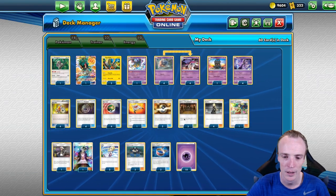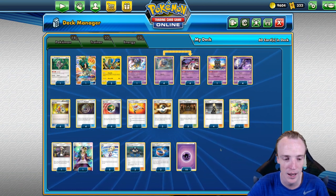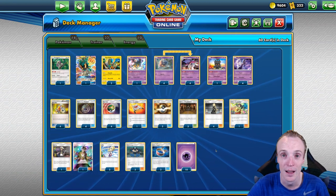That's the deck. We're really looking at Shrines to try and chip into GX Pokémon, Acrobikes to accelerate the deck, and the rest of it is pretty stock standard. Shall we begin? I think we shall.